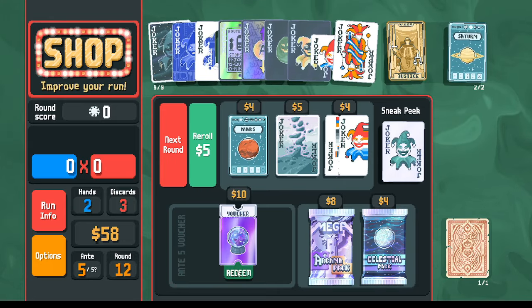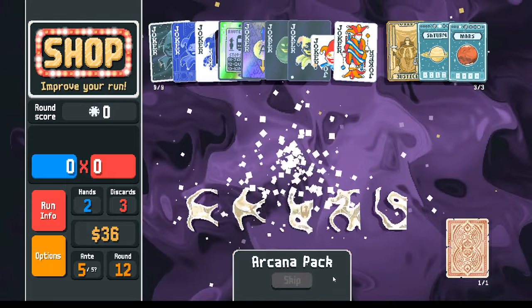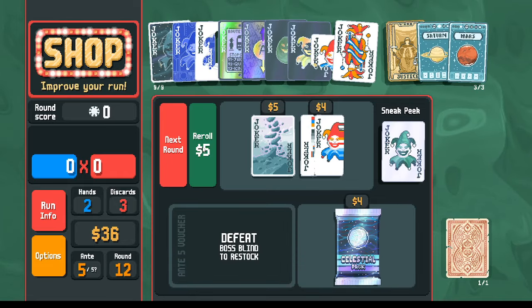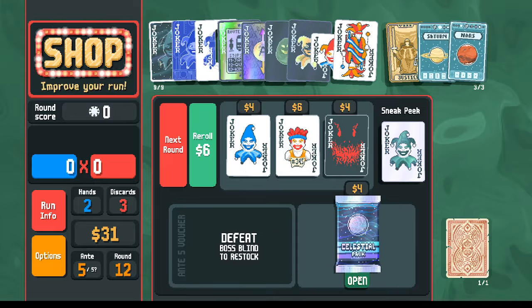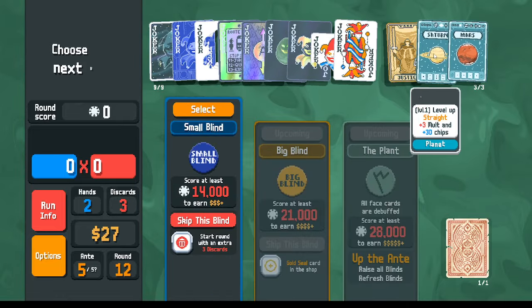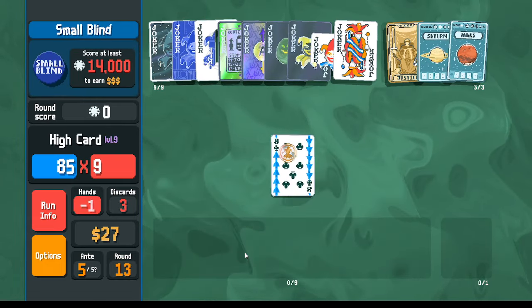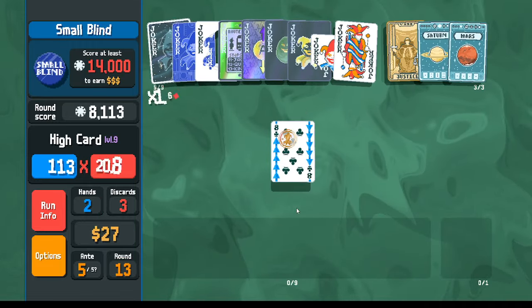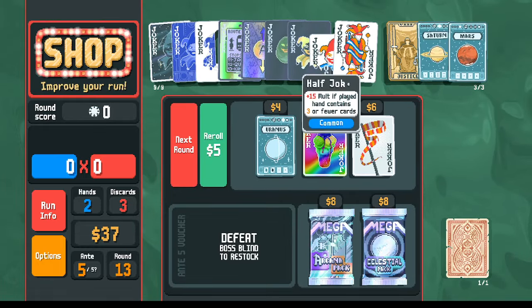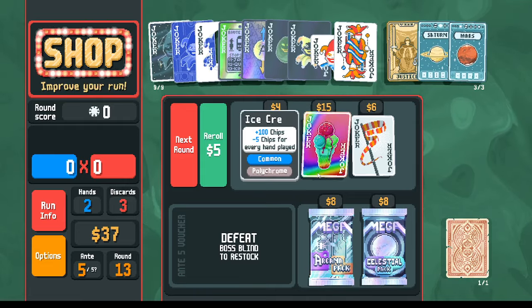In the shop we're blessed with the crystal ball. With it I can buy and hold onto this mars card. In the arcana pack there's not a lot I need, but I can take a chance on a wheel of fortune. Before opening the celestial pack, let's re-roll, then go next. We'll hold onto these planet cards because I'm trying to get more pluto cards - blocking those from spawning. Because I picked up this half joker, that gave me a couple skips. The juggler gave me a couple of skips as well. And we are left with this polychrome - it used to be a polychrome scary face, but by shifting the shop queue I turned it into a polychrome ice cream instead.